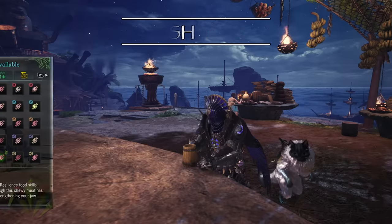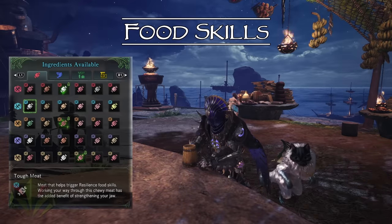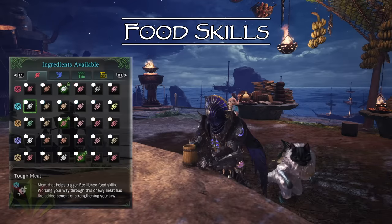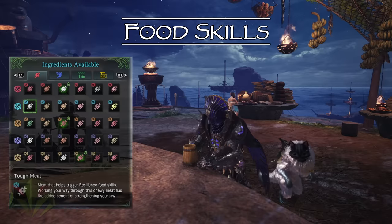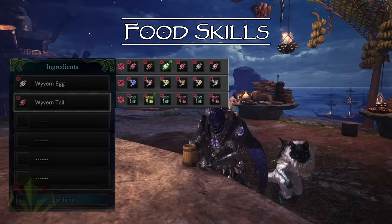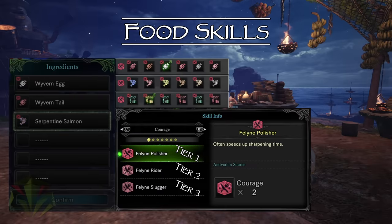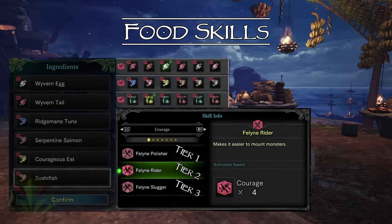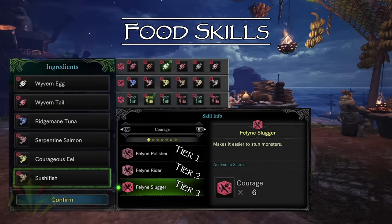Food skills are additional passive abilities you can gain through eating ingredients with matching properties. The corresponding property is indicated by the color in the corner of the ingredient. There are currently seven different properties or colors, and for every two matching colors you have a chance at receiving that specific food skill. For example, if you have two reds of any meat, fish, or veggies, you will have a chance at receiving the tier one courage buff of Feline Polisher, which often speeds up the sharpening of your weapon. If you have four reds, you'd have a chance at the tier two courage food skill, and if you had six reds, you'd have a chance at the highest tier three courage food skill.